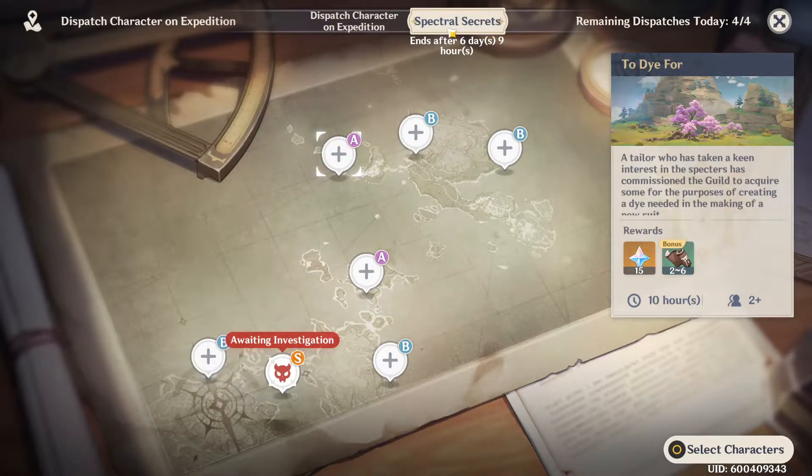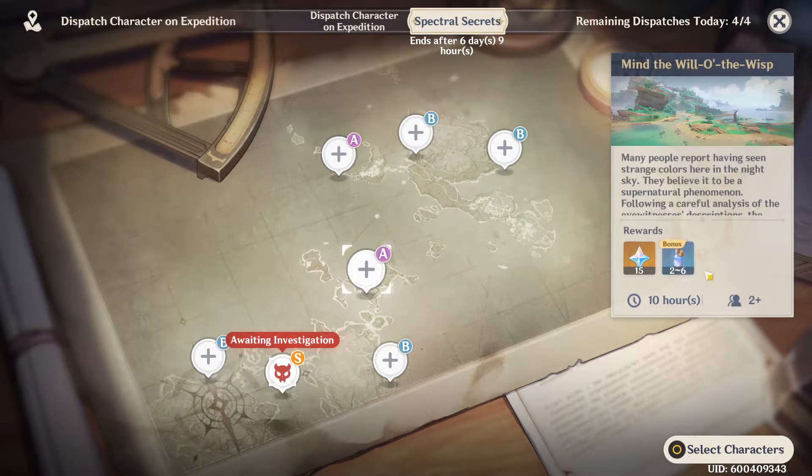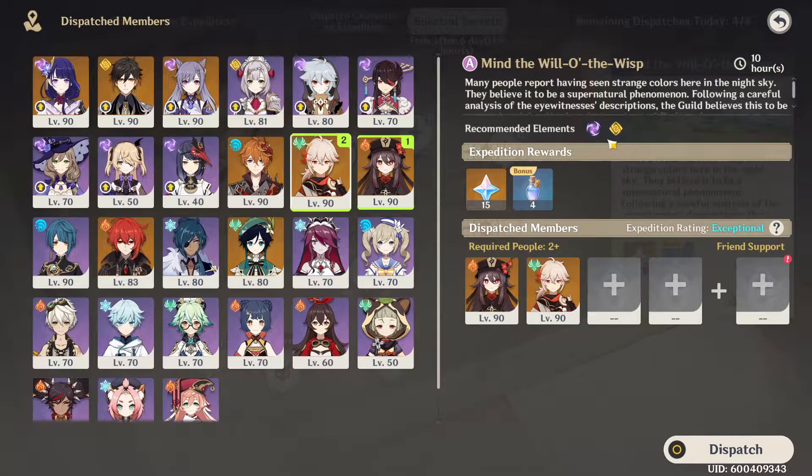This is quite a cool and simple event. They've obviously evolved it with its second release, but the initial and kind of base gameplay is you select one of these missions, you select characters to go on them like this, and then you can send characters off.